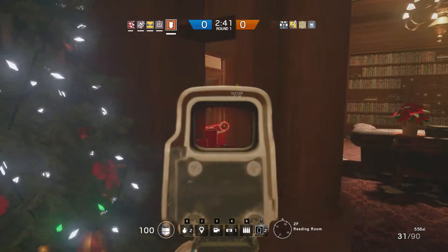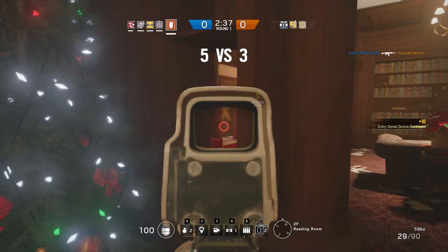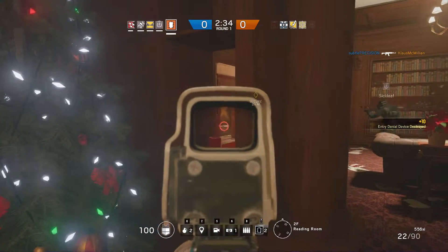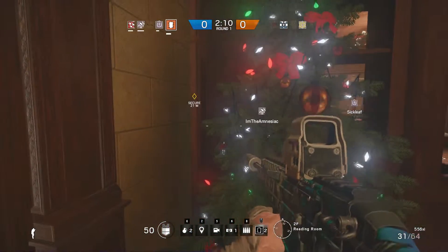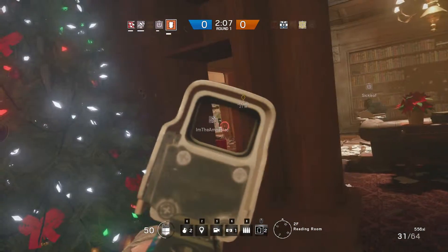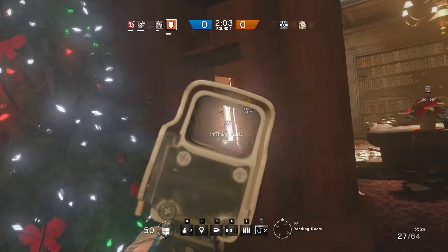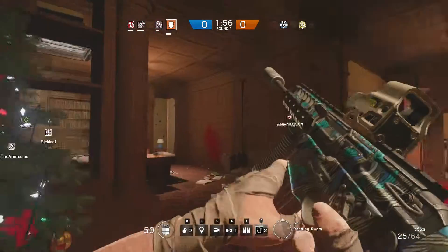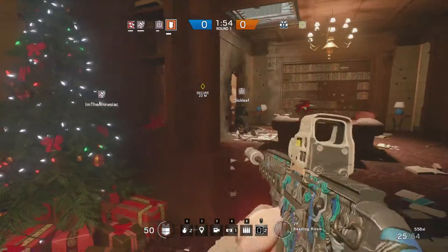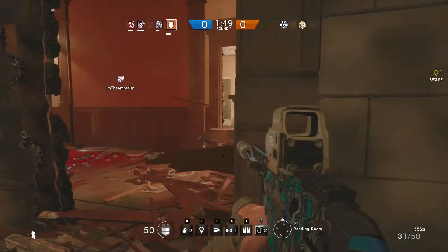Thermite is integral to breaching well-fortified rooms, so it's important that he's played by somebody on your team every time you're attacking. It's also important, when playing Thermite or when you have Thermite on your team, that you're communicating with the team about where that breach is going to take place — especially when you have Thatcher working in tandem with him to disrupt any devices that may be blocking a breach from happening. Communication with your team is key to using Thermite effectively.